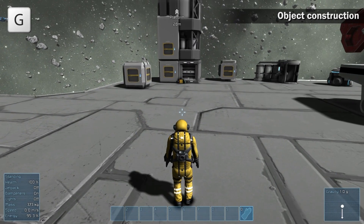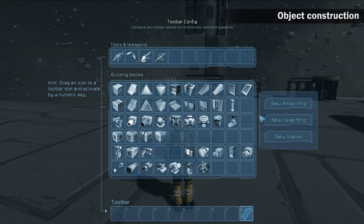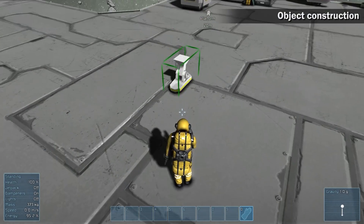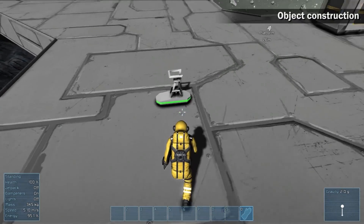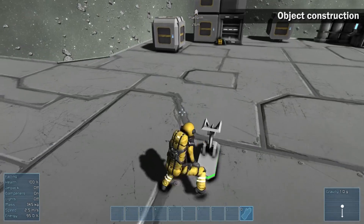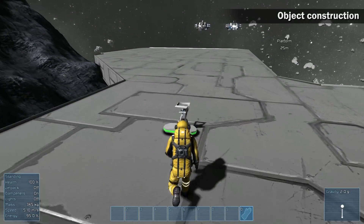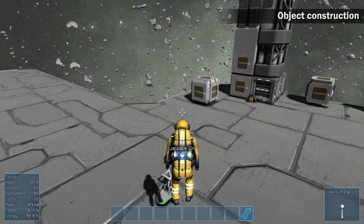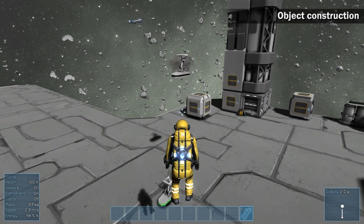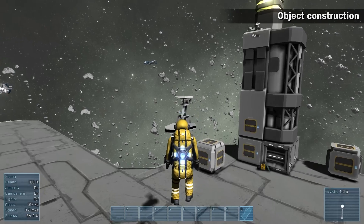Construction of an object. When you decide to build a new craft, you start with a landing gear that can be snapped and locked to a surface. This way you prevent interrupting your small ship construction because of losing it in space. It is possible to start the construction in open space as well if you want to.